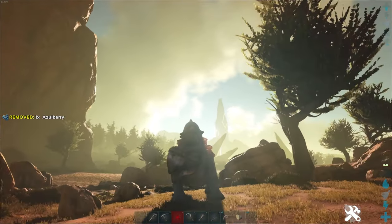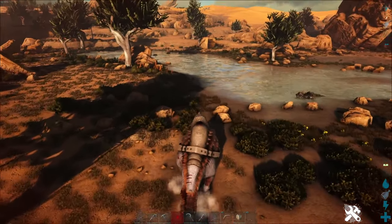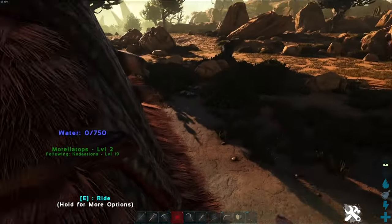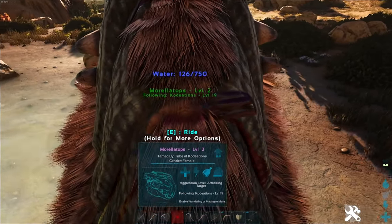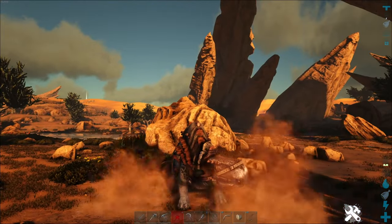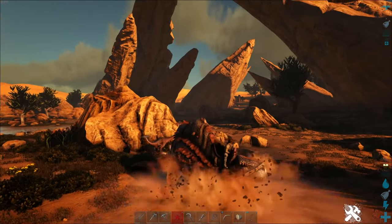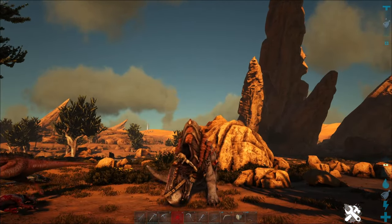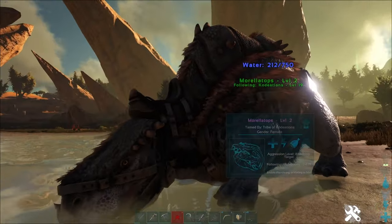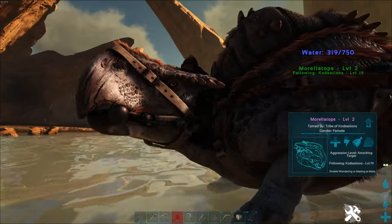I would also advise players to tame a Morellatops as soon as possible. These walking tanks can gather just about every single resource, have a crazy high weight capacity so you can carry tons of stuff, can give you water from their pouch, and even have a protective stomp attack that will shoo off predators. They move slower than the raptor mount, but the main benefit is the walking water supply — you can drink from it and fill up your canteens from the pouch, and also refill them at random water sources around the map.